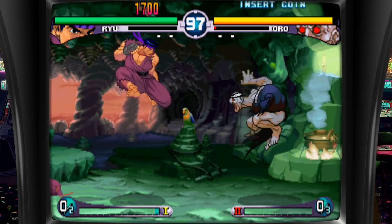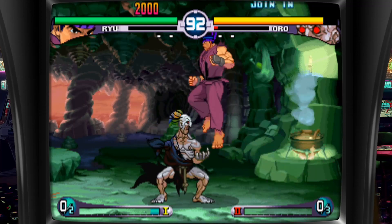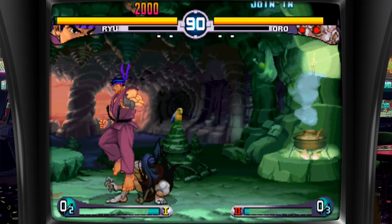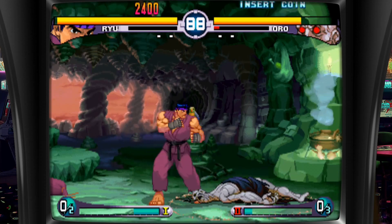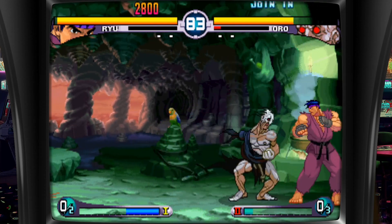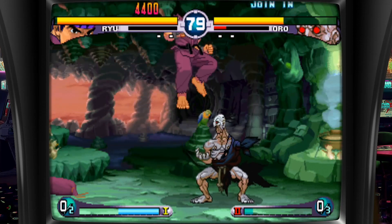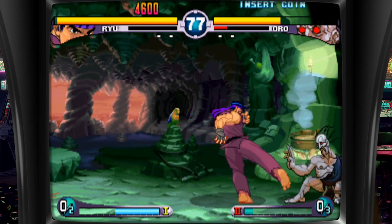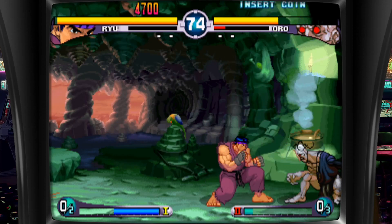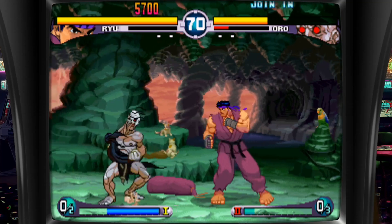Back in 1988, Capcom released the CP System Arcade Board. This was followed by CP System 2 in 1993 and CP System 3 in 1996. From there, Capcom went on to work on the Naomi System. The Capcom CP Arcade Systems are mostly known for three main types of games: head-to-head fighting games, shoot-em-up games, and beat-em-up games.